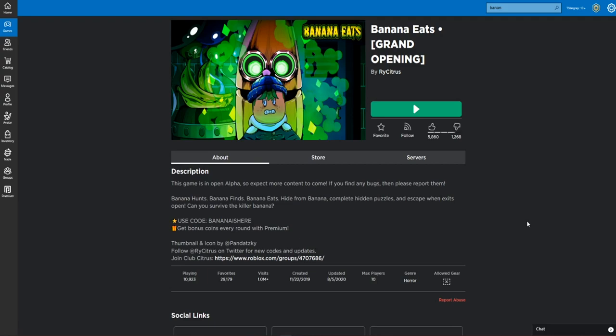Let's read the description guys. Banana hunts, Banana finds, and Banana Eats. Hide from Banana, complete hidden puzzles, and escape when exits open. Can you survive the killer Banana? Look at him guys, he looks so creepy. And it looks like he just farted too guys.